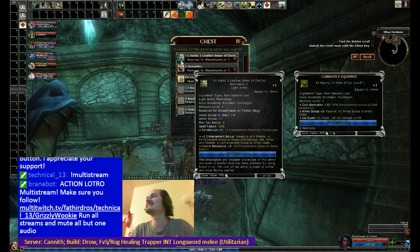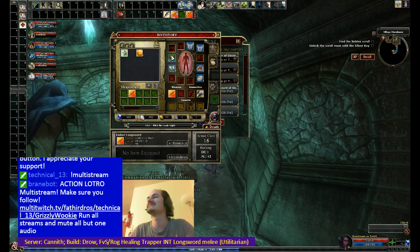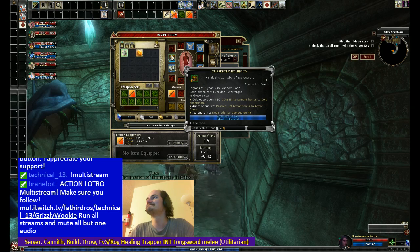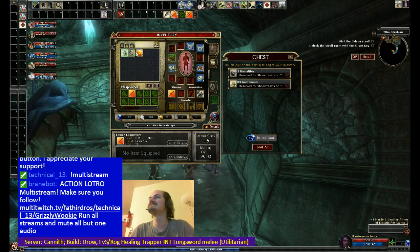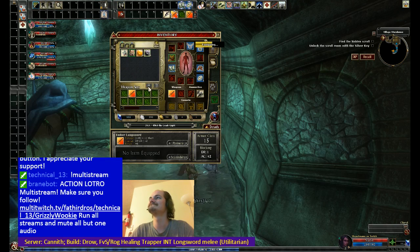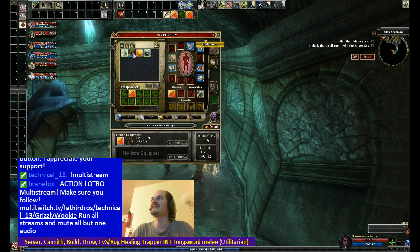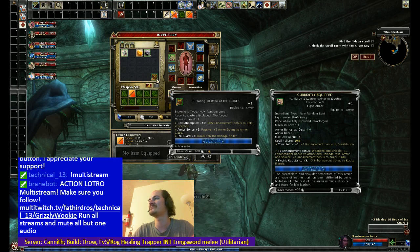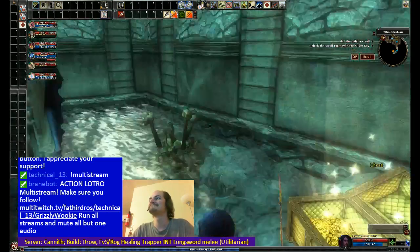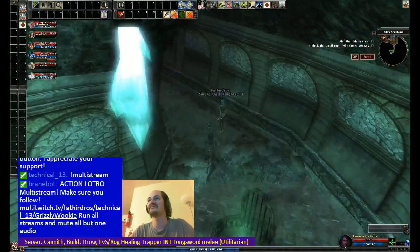Plus one hearty, leather of electric resistance three. I don't like that I move slowly in water. Electric leather — electric resistance? I like that. That's cool. Would somebody like to have the robe that I was wearing, which is a plus three blazing ten robe of ice guard? Gives you 10% cold absorption and deals 1d6 ice damage on hit. That's a nice robe for starting.